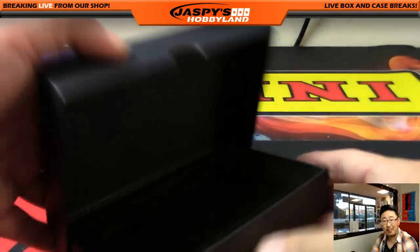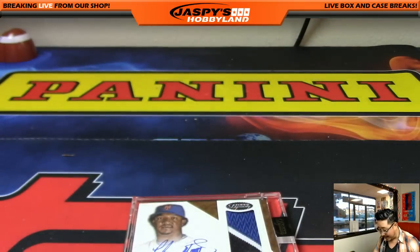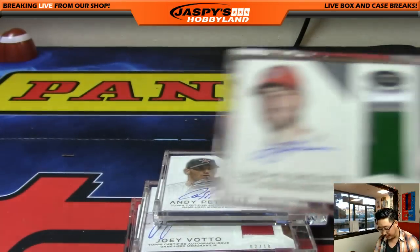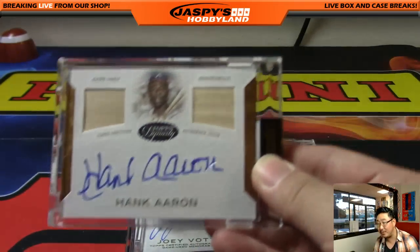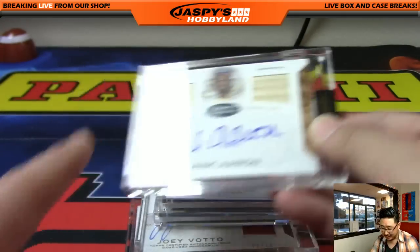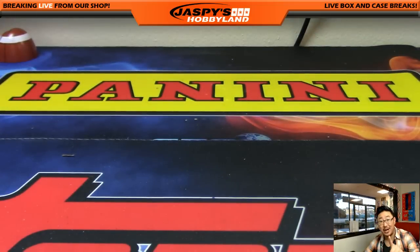And there you go, folks — what a break. We had Pedro Martinez, Joey Votto, Andy Pettit. Look at these — the patches are beautiful. Lucas Giolito trade whistle. And we started off with a trade whistle — five out of five, dual bat relic, autographed Hank Aaron, game used as well. That was random player break number one from jaspishobbyland.com — $17.99 a player. The next one is in the store, go and get it. This is Joe, I'll see you next time.